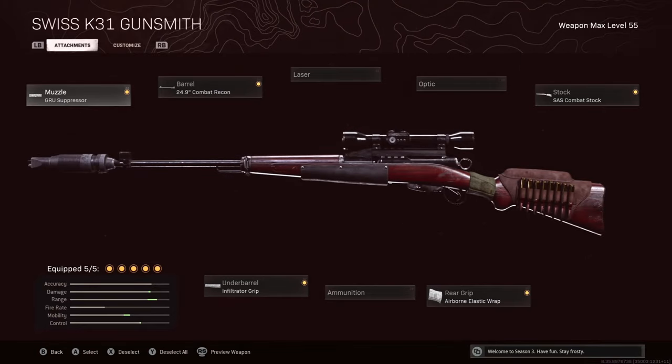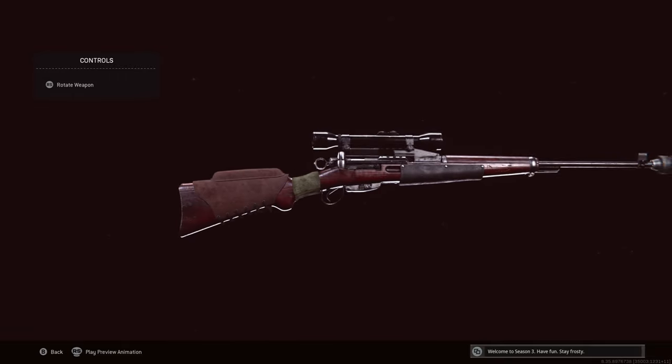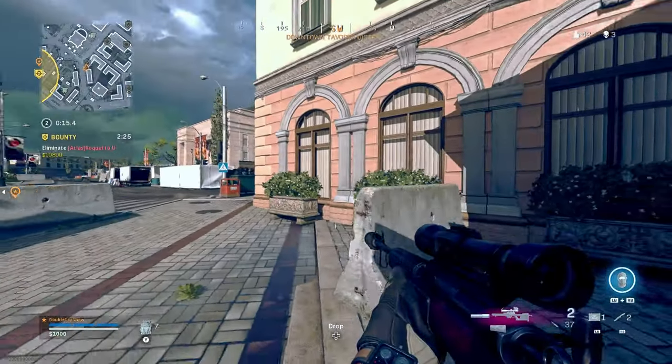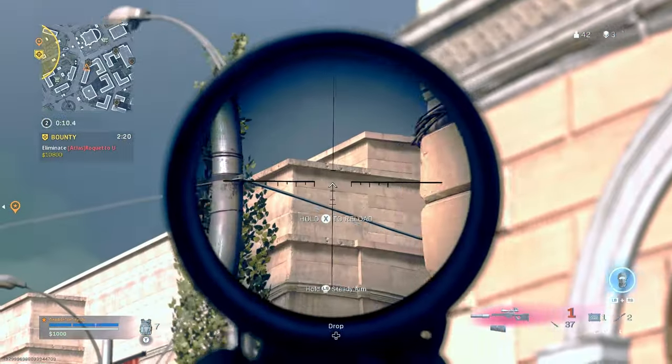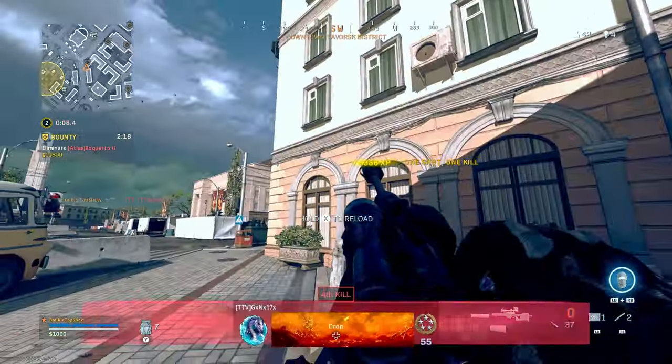As of right now the Swiss K31 is one of the fastest snipers in Verdansk and packs serious heat. Most importantly it has some of the best bullet velocity in the game, allowing you to pick off enemies without having to account for bullet drop or leading the target.